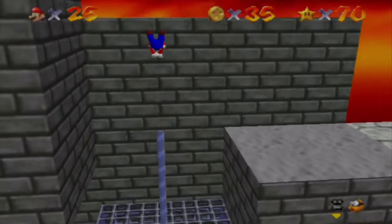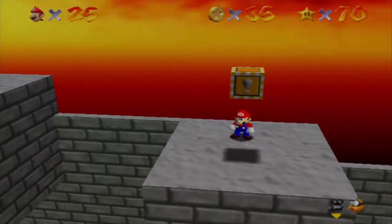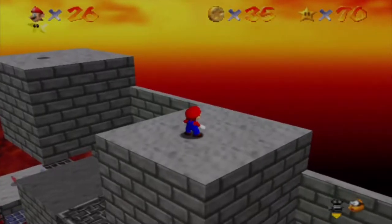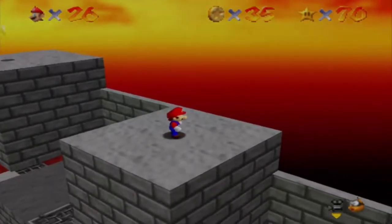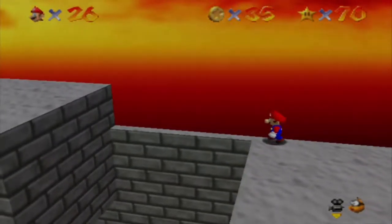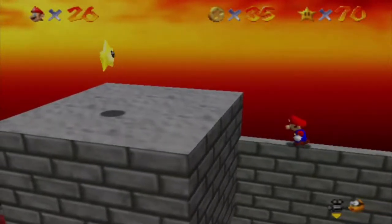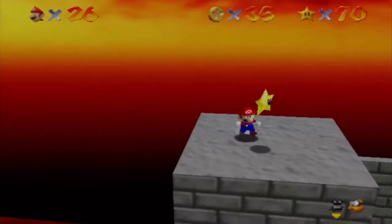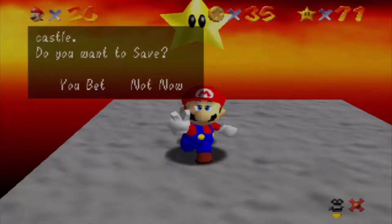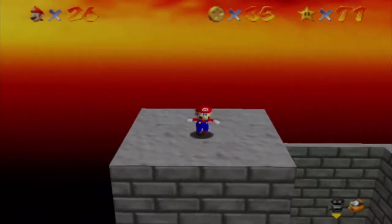Okay, back here. Good. Here's a one-up, I'll take it. Oh man, I have to bounce really carefully here. Be careful, Mario. There we go. I'm going to have to long jump. Uh-oh. Good — I didn't fall over the other side.